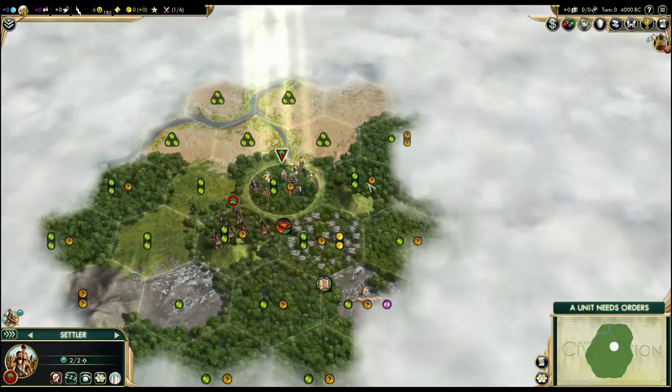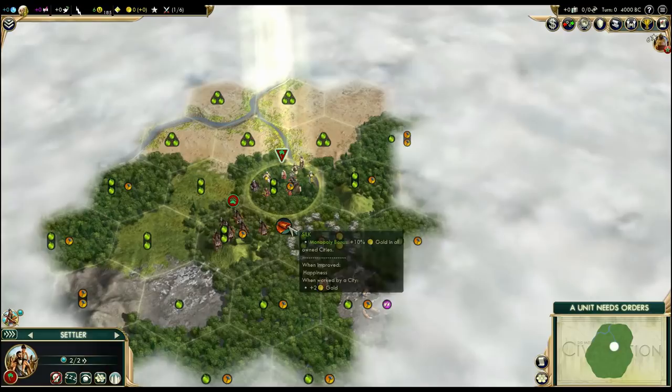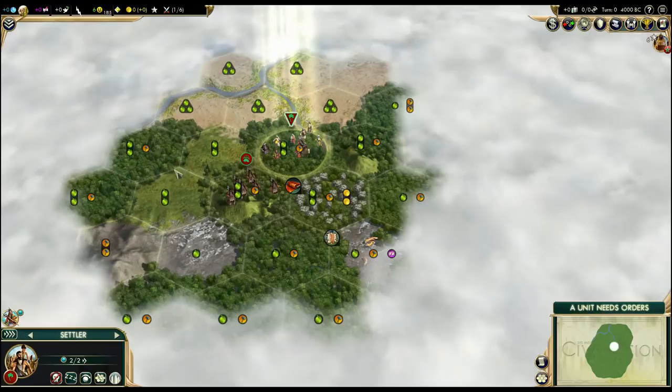To show you more here, I'd probably start on this hill so that we have three food tiles, and we would still have the silk in range right from the start. But first I want to check what we have here.